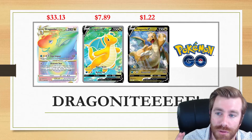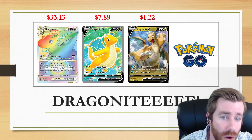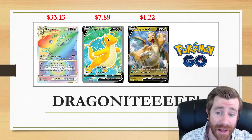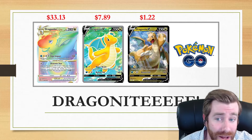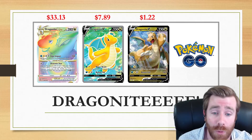Here you can see the market prices for all of these cards: $33.13 for the Rainbow V-Star, $7.89 for the Full Art, and $1.22 for the regular V. I actually love the regular V artwork a lot — if you slapped a silver border on it, I would believe you if you told me it was an alternate art.